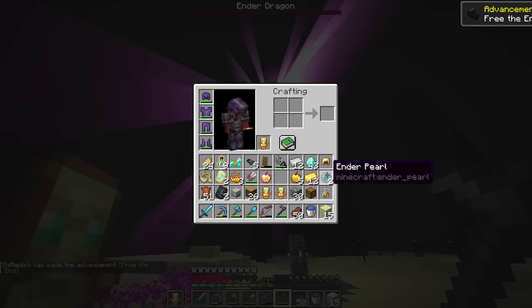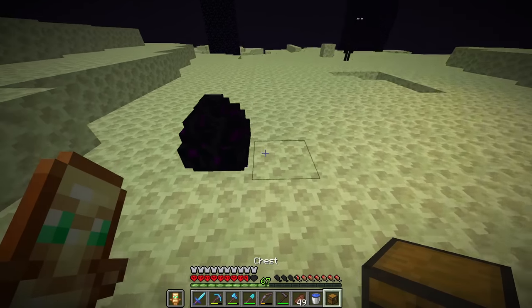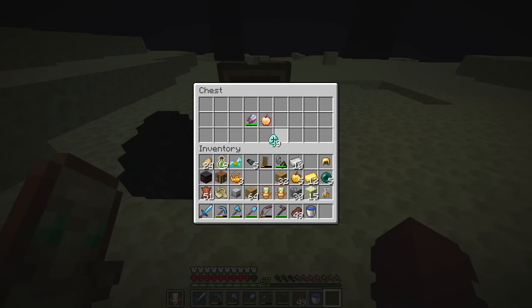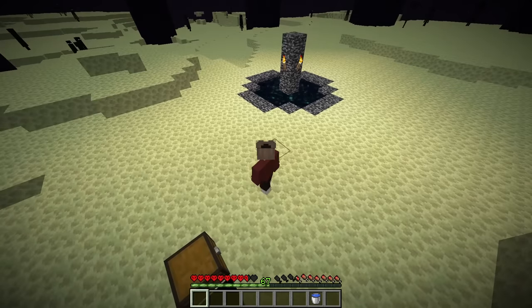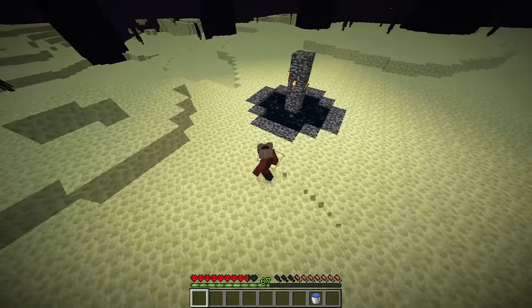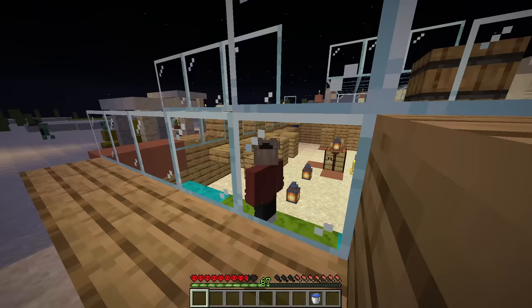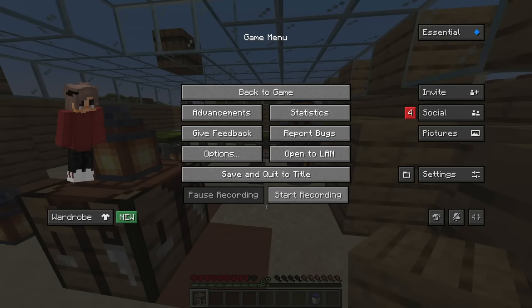Now that I finally defeated the dragon, all I needed to do was put all my items into a chest in the end. The totems, all of this - and last but not least, our armor. Let's try not to look at any mobs and go through the portal.